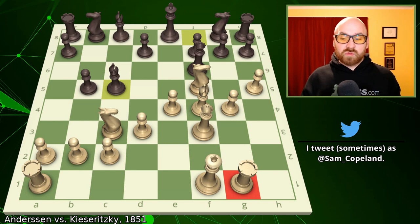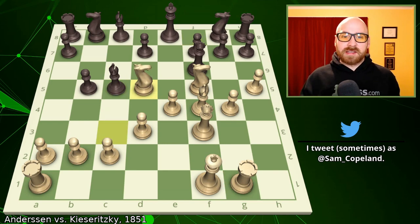So he strikes out and plays knight to d5, attacking the queen and also eyeing the juicy c7 square where he can potentially fork the king and the rook.